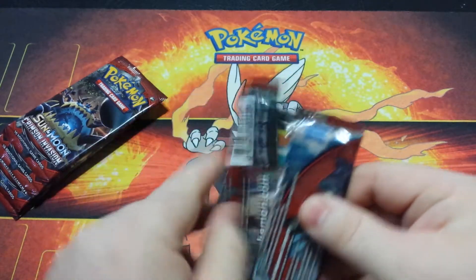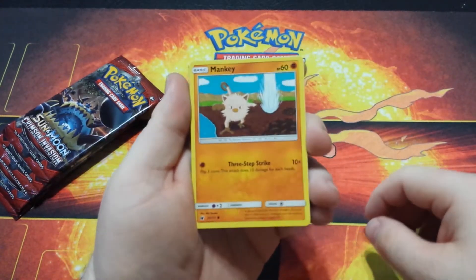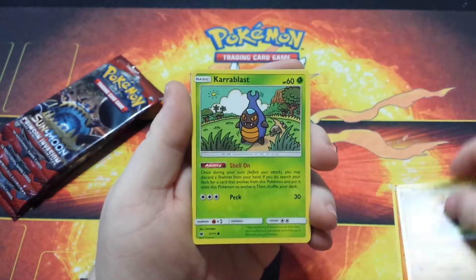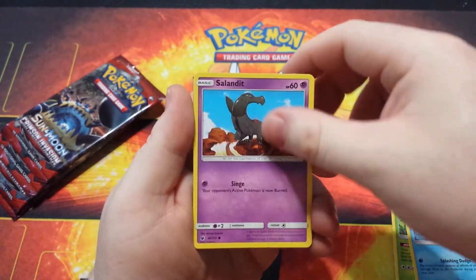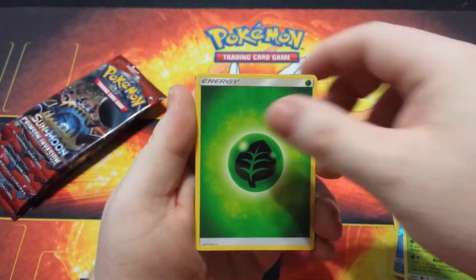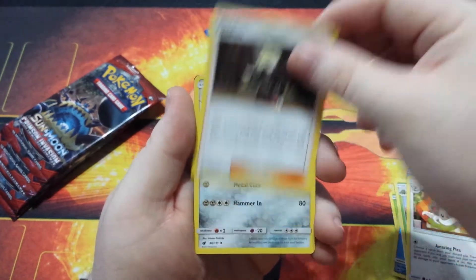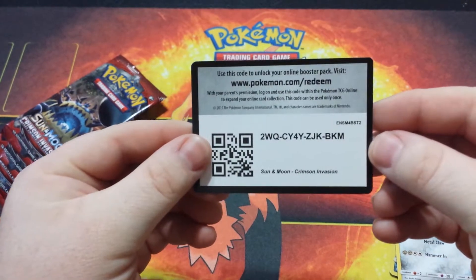We got pack number one. Let's see — we got a Mankey, a Jangmo, a Karrablast, a Phoebas, a Salandit, a Reverse Holo Corphish, a Cacturne, an Energy, a Cinccino, a Gladion, a Larvitar, and there's a code card for you guys.